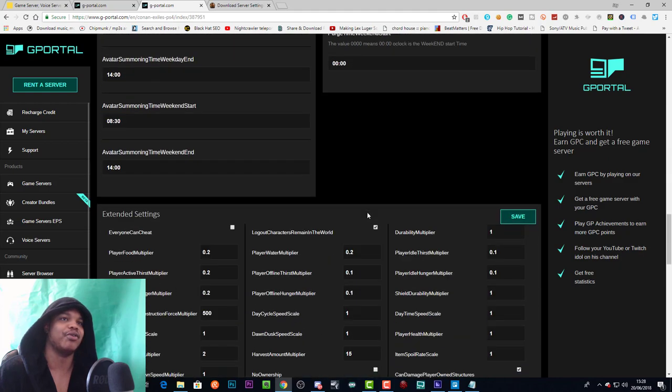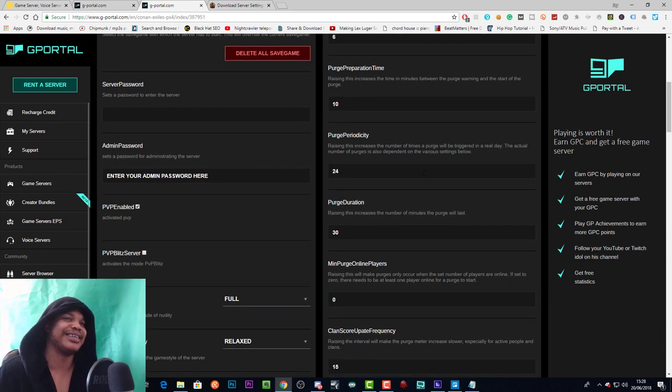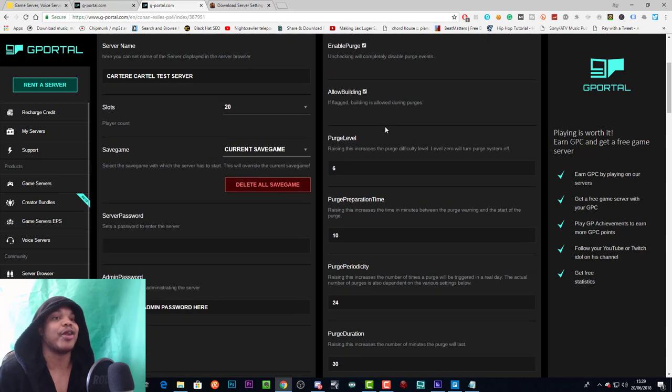Purge periodicity increases the number of times a purge will be triggered in a real day. The actual number of purges is also dependent on the various settings below. I think this means you'll be able to have one purge every 24 hours. If you want the purge on your server just leave it as default; if you don't want the purge, just turn it off.